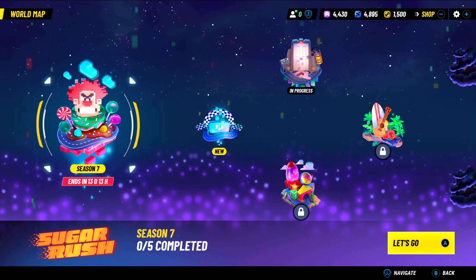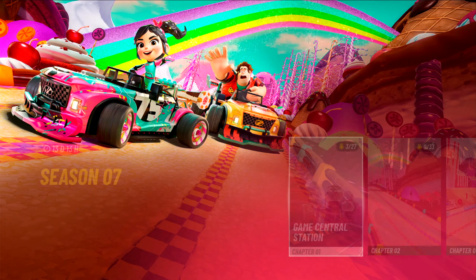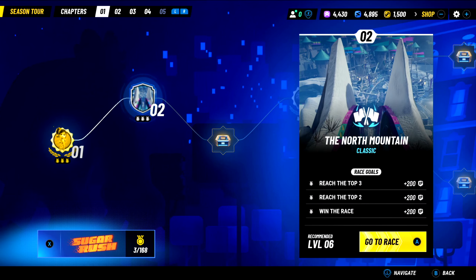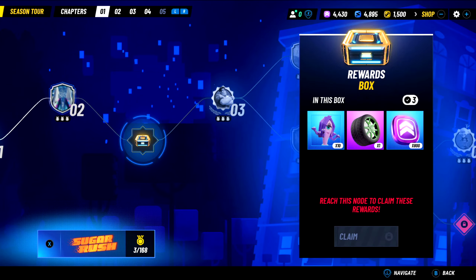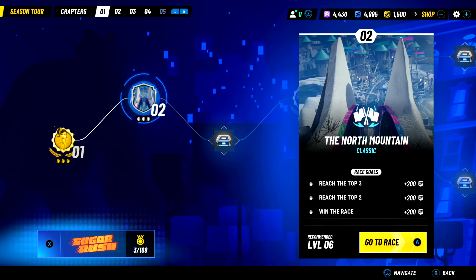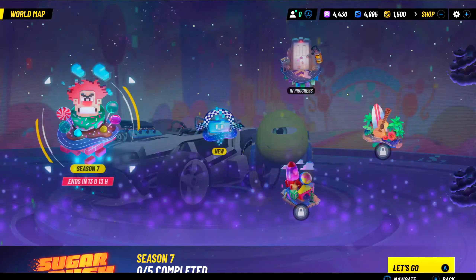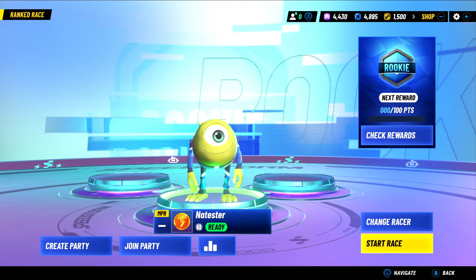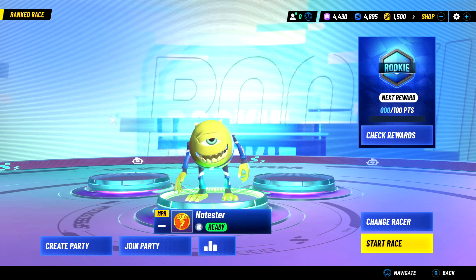There's also a single player mode with different worlds. The newest one is from Wreck-It Ralph — Sugar Rush. You go into the chapter select, pick a chapter, and progress through. But a lot of times you have to upgrade your character and buy stuff to have a fair chance of winning. I tried one and it was way harder than it should have been, probably because I needed to upgrade. You can also play ranked races online with other players, but they may have an unfair advantage from buying extra upgrades.